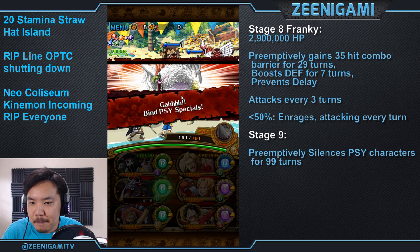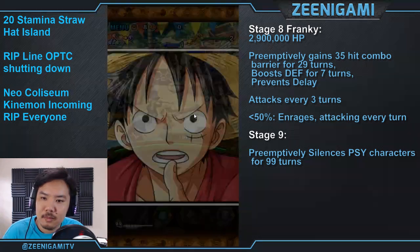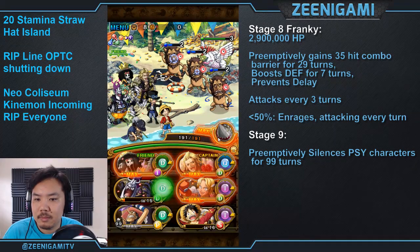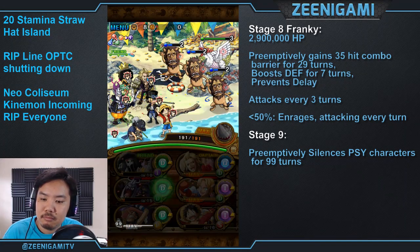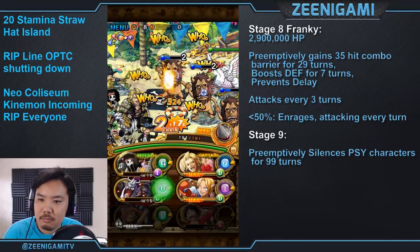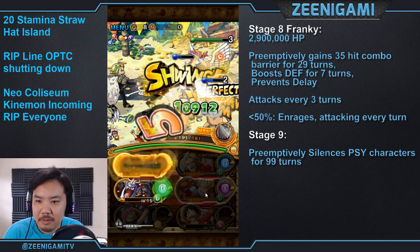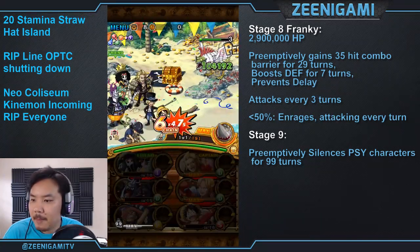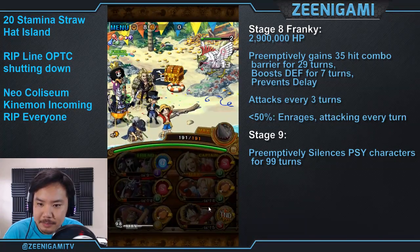On stage 9, you actually have to use a special — the Sabo special will get you through. Stage 9 will preemptively silence your Sai character, so Golden Pound Usopp can't be used. This is also why you don't want to bring Sai Sabo — bring Dex Sabo instead. Not only because he works with Duval, but also because Sai Sabo will be silenced for 99 turns, which will definitely slow down your run. Kill all those Manticores and then you've won. The Basilisk doesn't do anything bad.